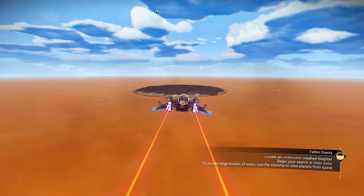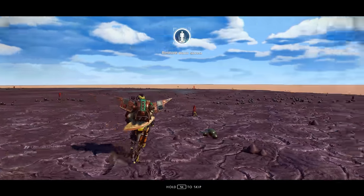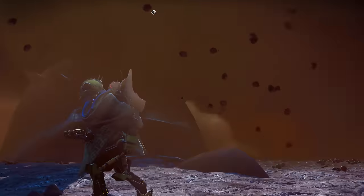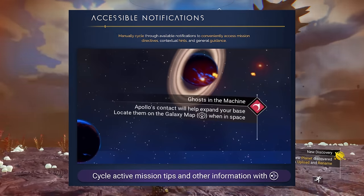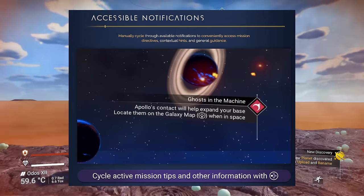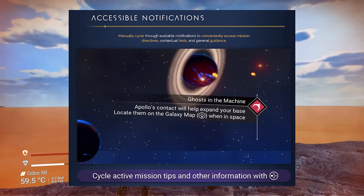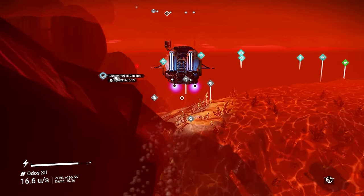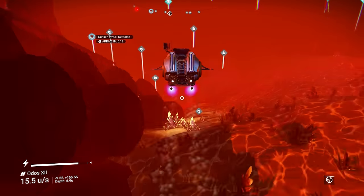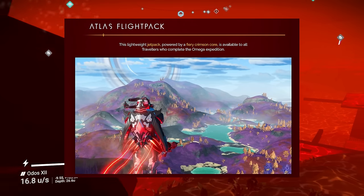There are other quality-of-life changes too. You can now manually cycle through different available notifications, whether from missions, contextual hints, or general guidance. It was previously very annoying to have mission objectives overwritten by contextual hints, but now you can scroll through them and find the one you actually need.